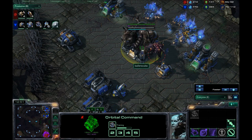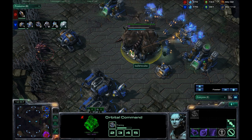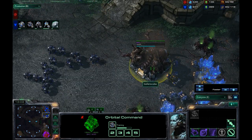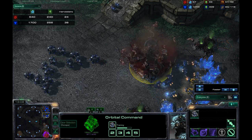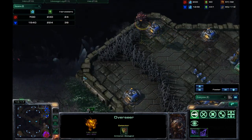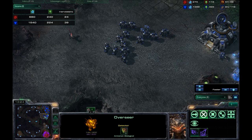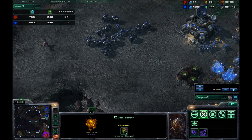Two Contaminates — one on each of the Orbital Commands. He's trying to take away my economy. And it works, because I can't make any SCVs. Looking at the Harvester count, though — I am so far ahead that I can afford to lose that time. I'm trying to take out the Overseer, but he is microing it like a champ and gets away from my Marines. So I'm just forced to move them back into the rest of my army — not worth the effort getting my army out of position.